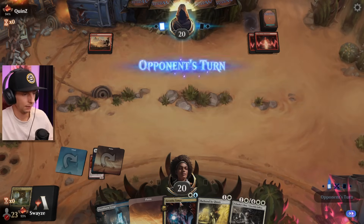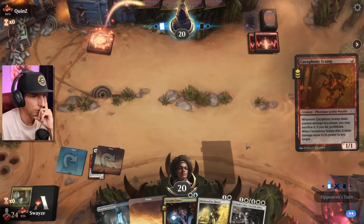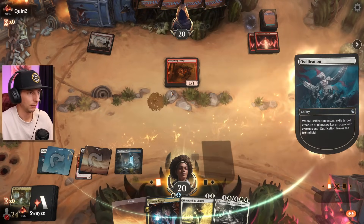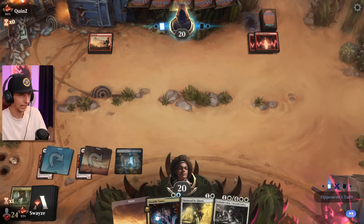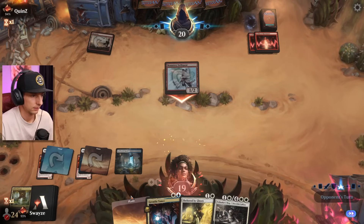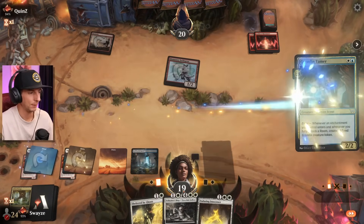We need time to set up the Tamer and get the Ghosts attached to it. If I could draw into a Glimmer I'd feel a little better — oh, that too! Why not! If we keep getting mono red and keep beating them I'm gonna be very happy today. That's all I care about — can we beat mono red? And so far we've been beating them quite consistently. A one-land hand and you thought that'd be enough to stop me?